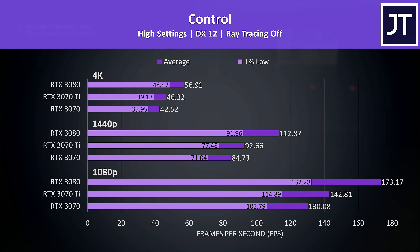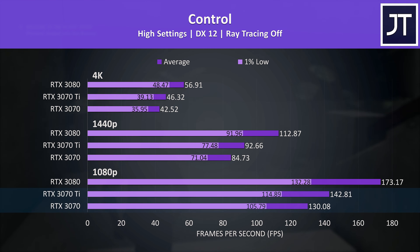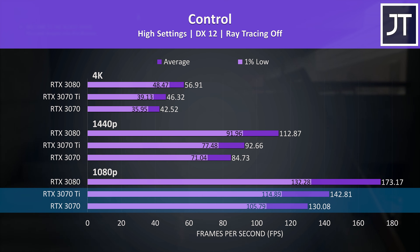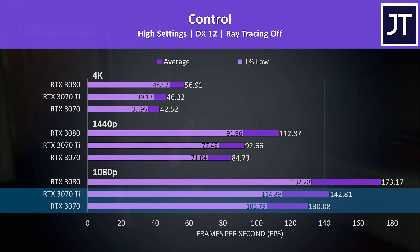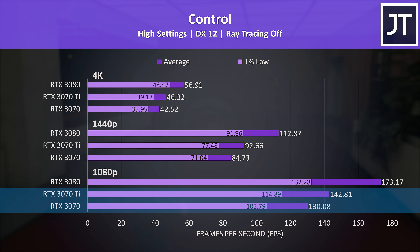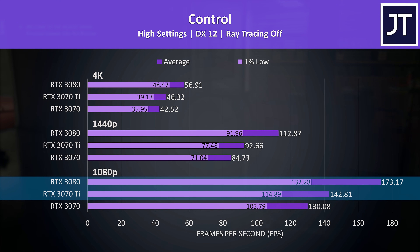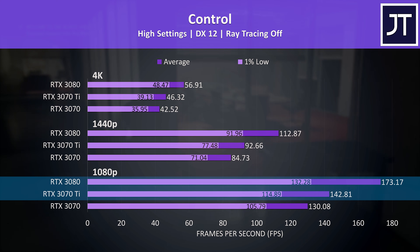I've tested Control with and without ray tracing — let's start with ray tracing off. This is a GPU-heavy game, so it's not surprising that at 1080p the 3070 Ti saw the biggest performance improvement compared to the 3070 at this lower resolution out of all 17 titles tested. It's just 13 FPS ahead, which is almost a 10% increase to average FPS, while the 3080 was 21% ahead of the 3070 Ti.